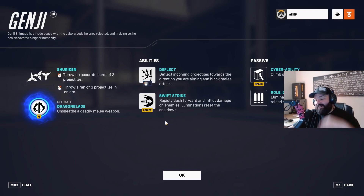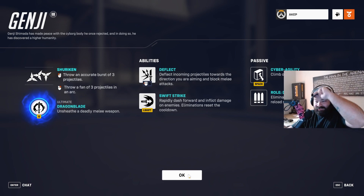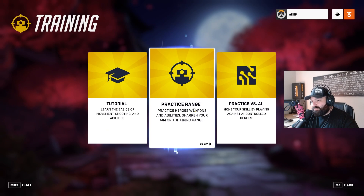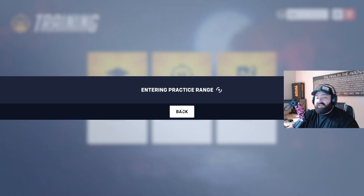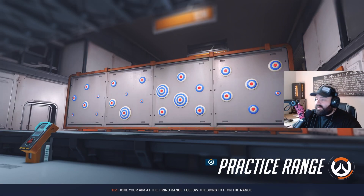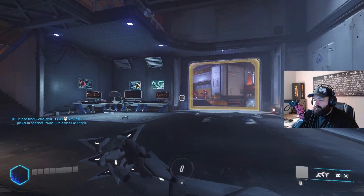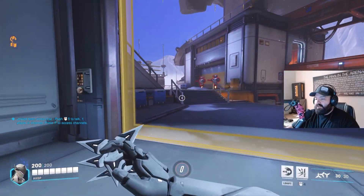His ultimate is called Dragon Blade. Whenever he unsheathes his weapon he calls upon the spirit dragons and can pretty much one-shot anybody, minus some of the tanks. Super cool — hopefully we can get a good clip or two in our gameplay. Let's jump into the practice range and go through some of these skills and abilities before we jump into the match.